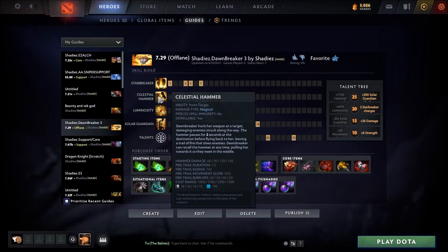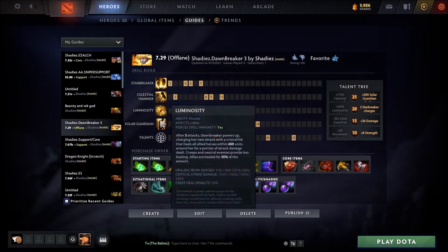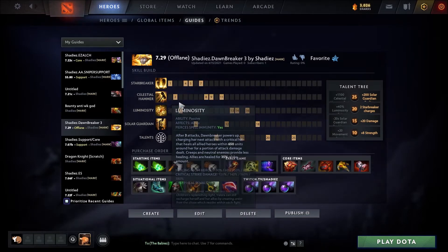If you're having a rough lane, you can max Starbreaker and Luminosity and just get one point in Celestial Hammer. The movement speed is pretty nice. For the talents, I would go all on the right — all the damage stuff. You can go the 20-second Solar Guardian cooldown, but honestly the 20 damage is pretty insane for Luminosity. It really heals you a lot and you'll just be beasting.